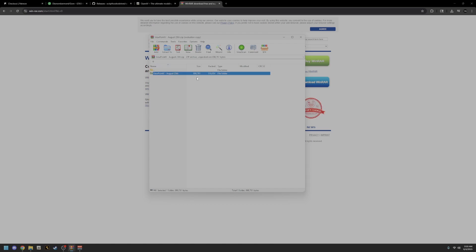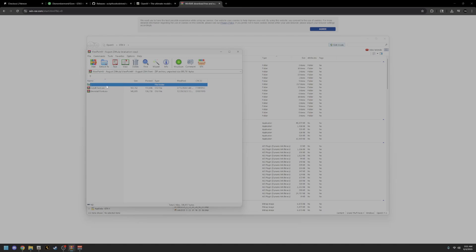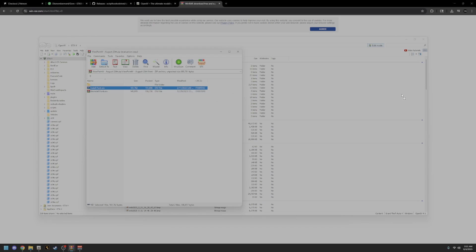Once you have all that installed, the next thing we're going to do is install ViewpointV itself. Click into the file — you're going to see a bunch of folders: a font folder, a GTA5 folder, and a VFP animation disabler. You're going to install all of this. The animation disabler is an OIV file, which is installed through OpenIV — that's why you need OpenIV. Font is also installed through OpenIV. Open up OpenIV, select where your GTA5 main directory is, click Windows, start it up, and once it opens up click into the open space.